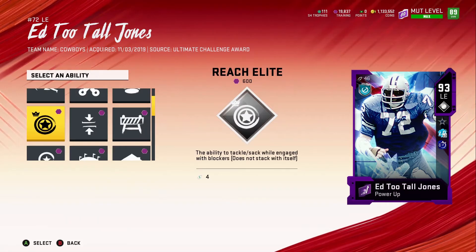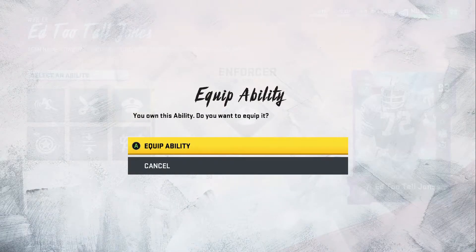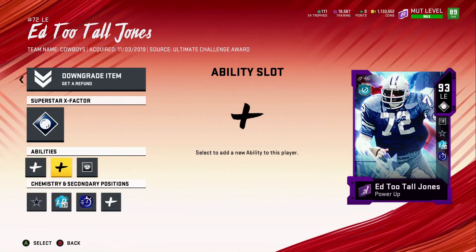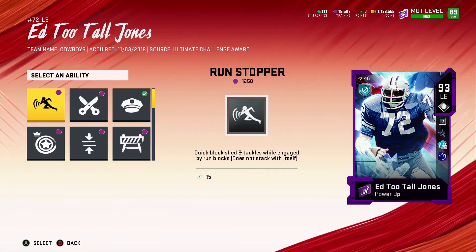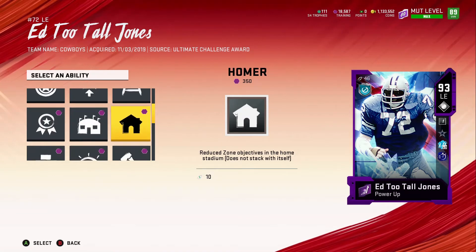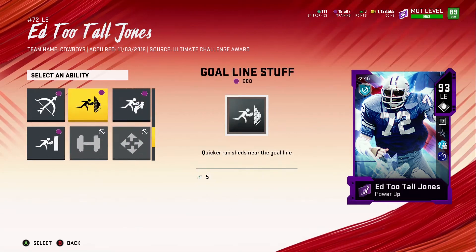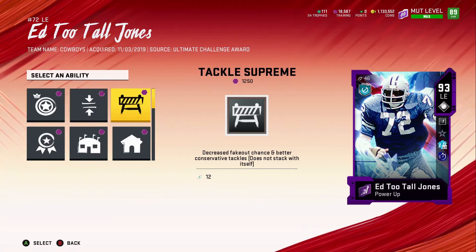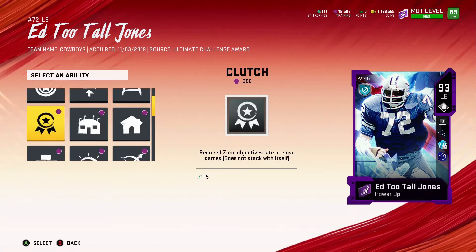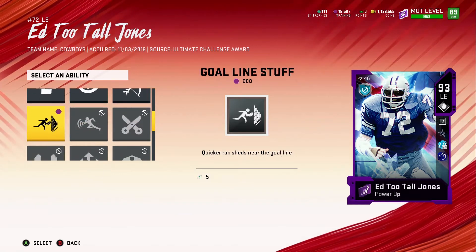We'll keep that and then we're gonna get Enforcer over here — that is insane. I barely even discovered it. So he gets Strip Specialist and Run Stopper, but we're not going to get none of these. He even gets Lumberjack. I want to see what his other abilities get on the second slot. He has Tackle Supreme, and there's no reason to get Tackle Supreme if you've got Enforcer. Don't need to get that Goal Line Stuff either.